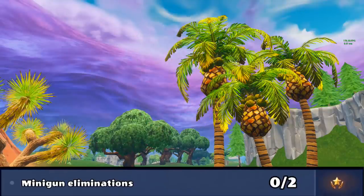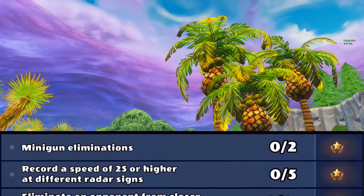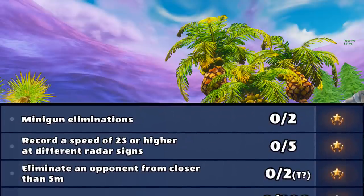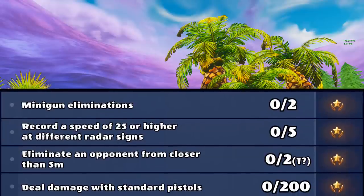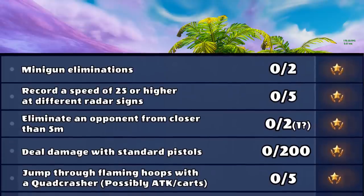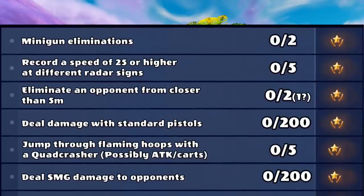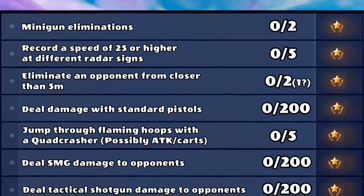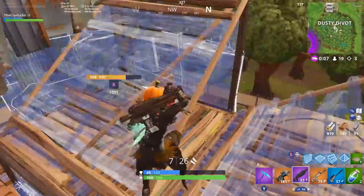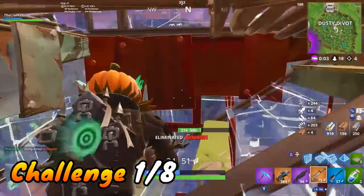With the challenges themselves, we've got minigun eliminations — a super simple way to do that. Then record a speed of 25 or higher at different radar signs. Then eliminate an opponent from closer than 5 meters. Deal damage with standard pistols. Then jump through flaming hoops with a quad crasher, and possibly an ATK or shopping cart. And also deal SMG damage and tactical shotgun damage to opponents. Overall, some pretty interesting challenges — let's jump into it.